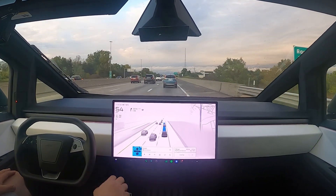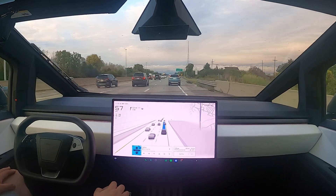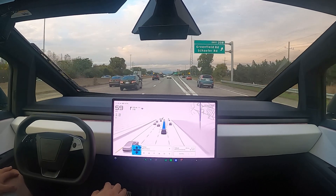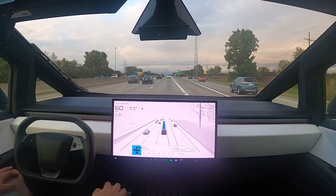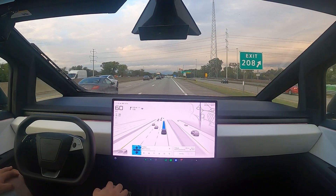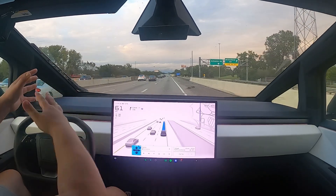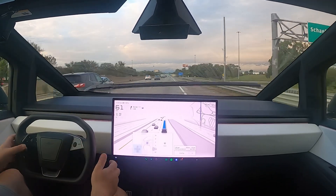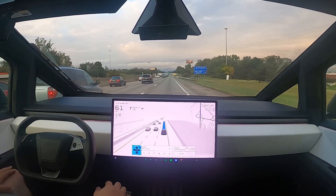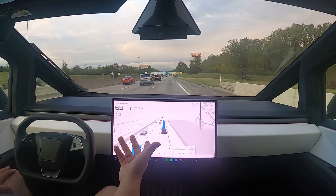First impressions after a minute or two — it definitely feels just like city streets. It feels very natural, very human-like. I knew the difference because I drive highway and city with my Plaid, which still has the old C++ stack making the decisions. On the highway with the old stack, everything was so robotic — left right left right — but now it's just really human-like. It is 70 mph; I don't think I have the auto speed thing on, so I'm just going to tap the accelerator and give it a boost to come up to 70.